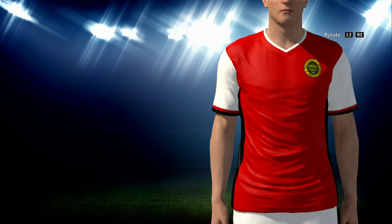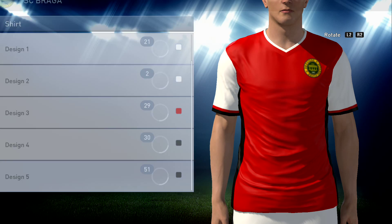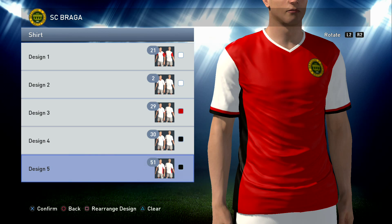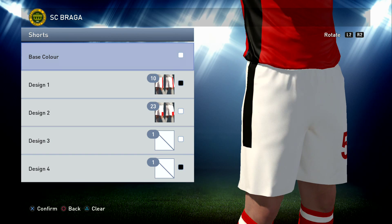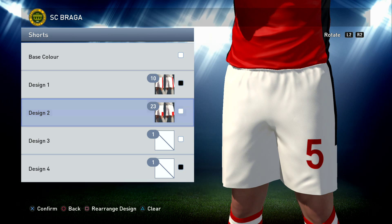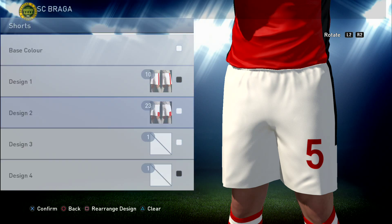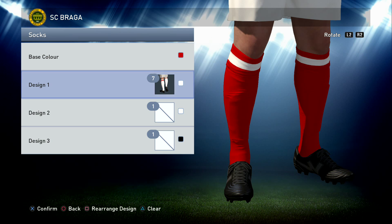Then 30 in black - the black we're using for this kit is the second from the right. Then 51 in black again, the same color black. We've done the number and name on the back in white, and we've left the emblem on but it's your choice to turn that off. Shorts are white - the whitest white, far left - then black number 10, same color black used on the shirt, and number 23 in white to cut the bottom off. Squad number on the shorts in red. Socks are red, the same color red as the shirt, and then number seven in the whitest white. That wraps up the home kit.